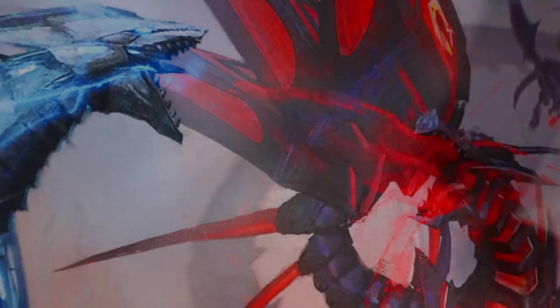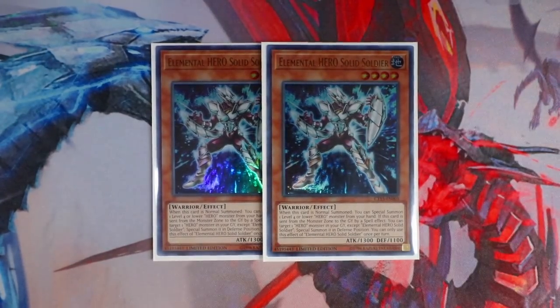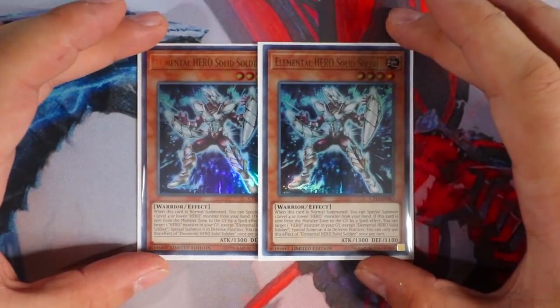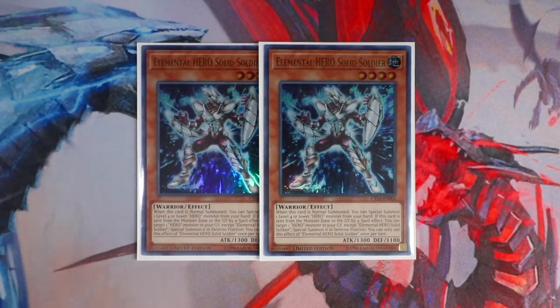To start with the monsters, you want to play, of course, the brand new Elemental Hero Solid Soldier — play two copies. The reason why this card is so good is because it is an Elemental Hero monster. Traditionally, when you play Heroes, you add two to three Goblinburg into the deck. But the problem with Goblinburg is that we only have one Reinforcement of the Army. Now since the release of Elemental Hero Solid Soldier, we have easier access to Elemental Hero Shadow Mist — whenever it's sent to the graveyard, it can search Solid Soldier directly from your deck. Most importantly, this card is searchable off E Emergency Call, allowing you to get your Hero monsters on the board as quickly as possible.